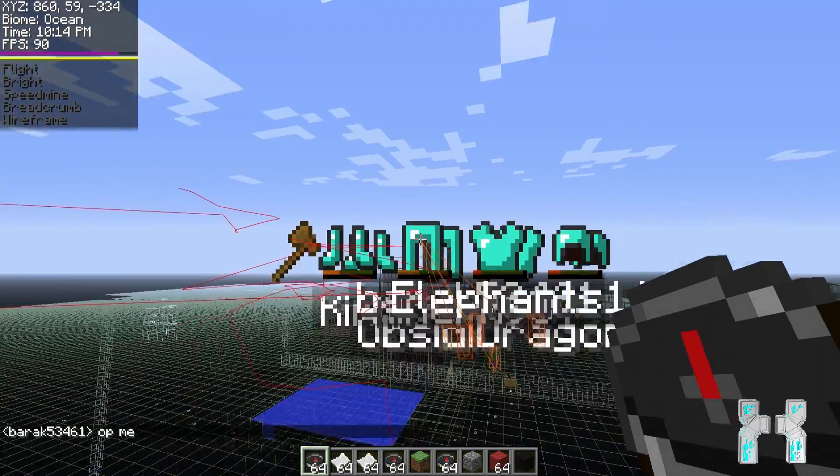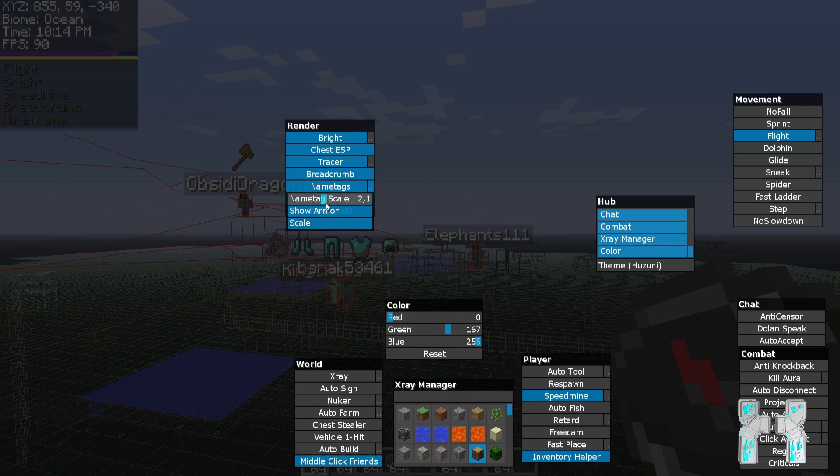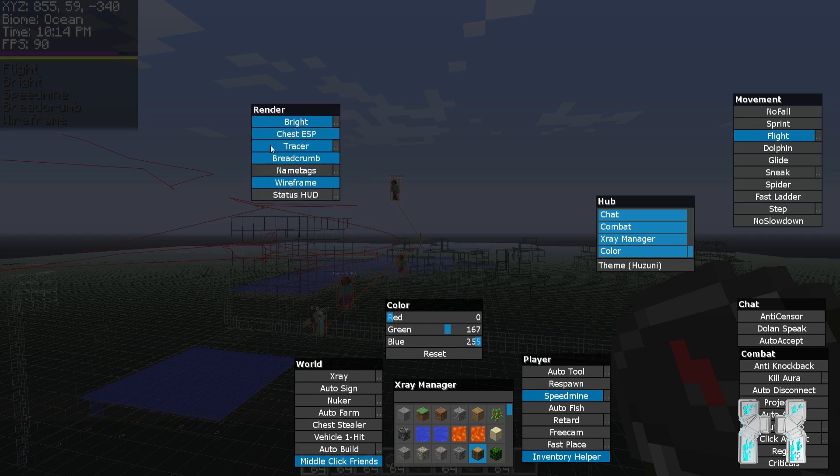The name tags are a bit too big so let me rescale them — now they look pretty good. You can also see what armor and weapons other players have. Last but not least there's a status HUD with an adjustable HUD scale.